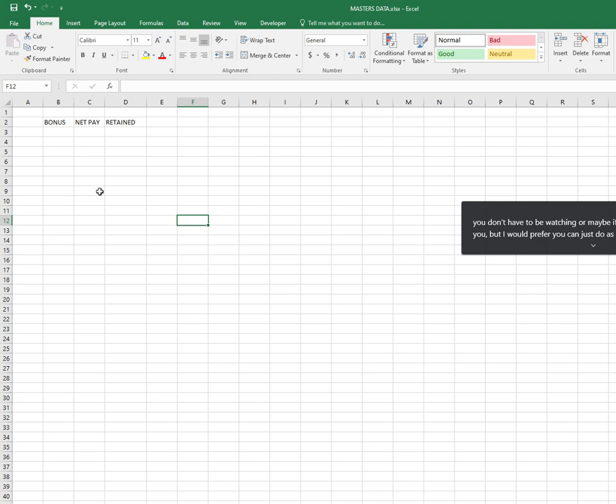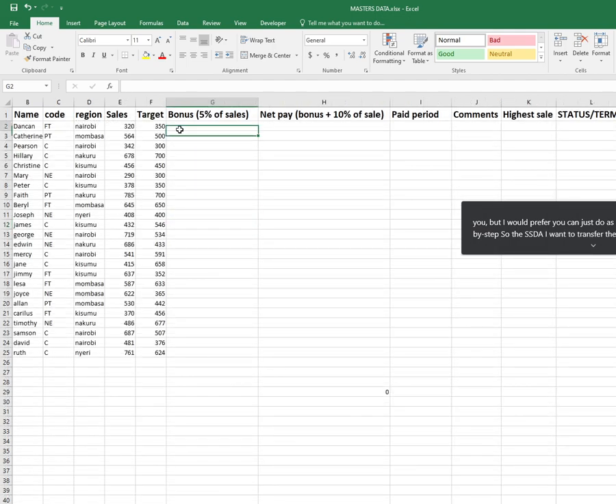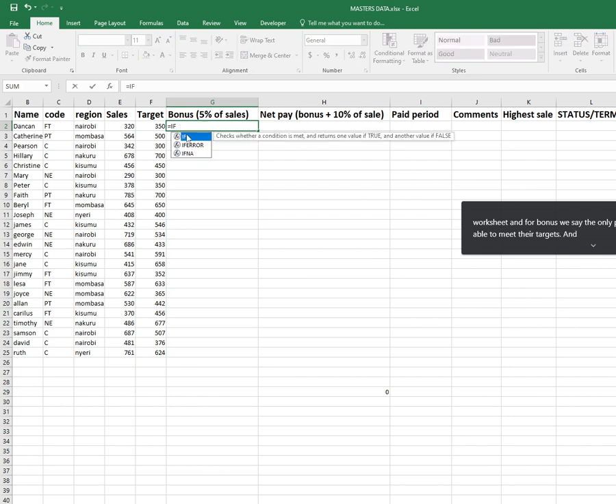The essence here is I want to transfer the totals to this new worksheet. For bonus, we said we're only paying individuals who are able to meet their targets. The amount they're supposed to receive is five percent of whatever they were able to sell during that period of time. So: target, then comma, and what should happen.